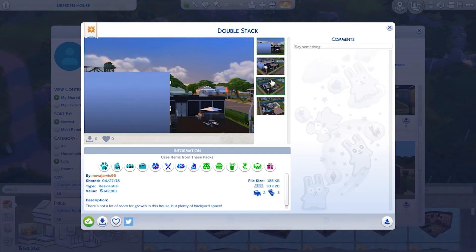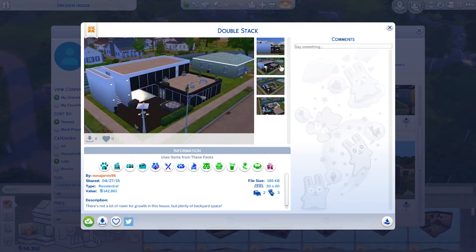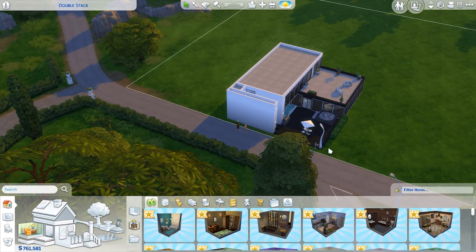I can see why this one has some downloads — this is what it looks like. I remember seeing something on Pinterest where it was supposed to be like two houses stacked on each other, so I went for it. Clearly I did the lot wrong because this is just... all right.